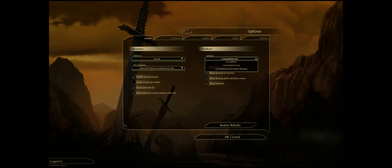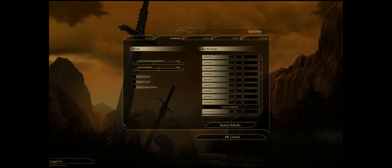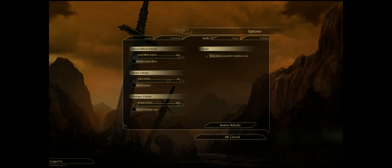I do have subtitles on for conversations only. Here are your basic key bindings — you can set up things like F1 keys for selecting different party members and Shift F1s and all that good stuff. I'm not going to mess with that. Audio settings I've got pretty well set up. I do force stereo sound for my headphones — hopefully it won't cause a problem with the recording.